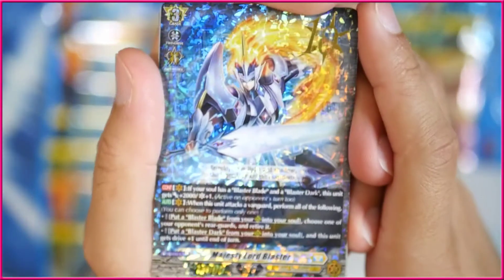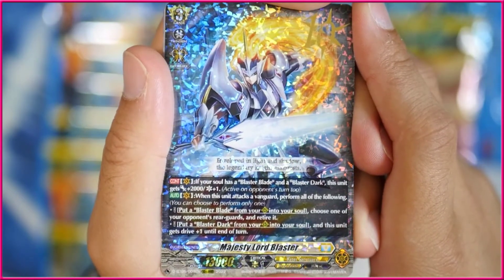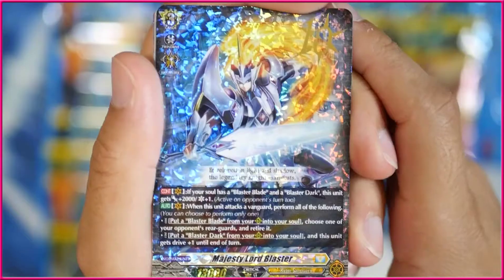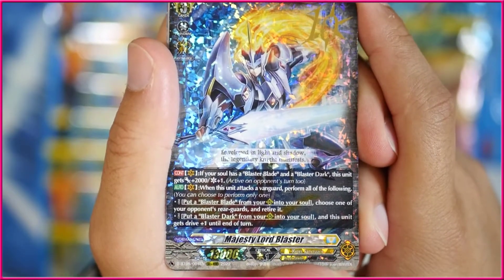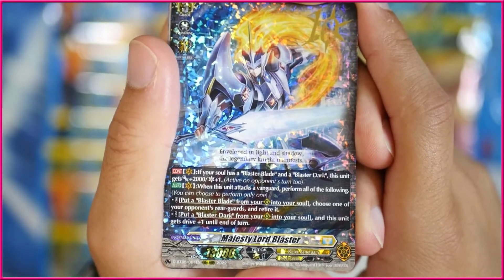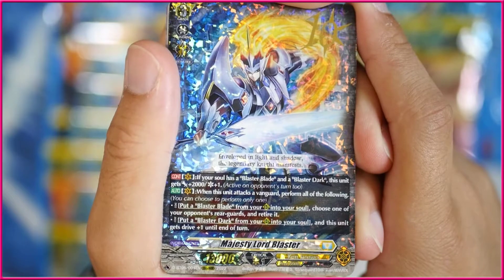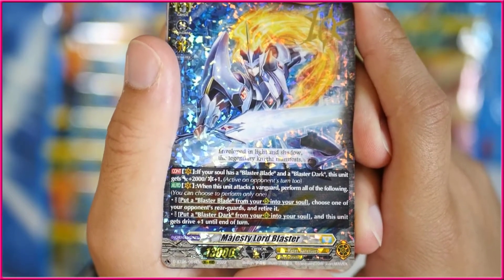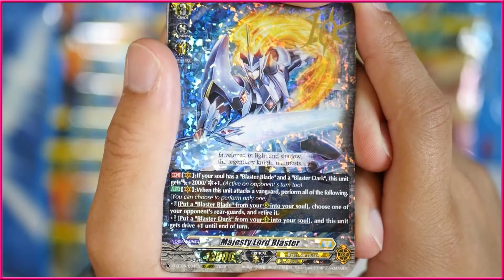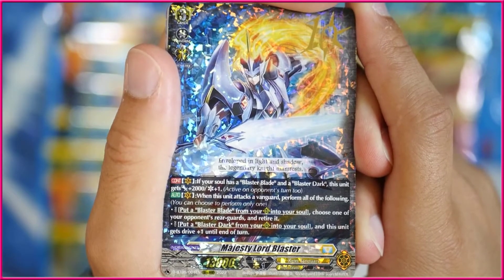We're actually gonna get our 10th triple rare here, which is Majesty Lord Blaster. This is the 10th triple rare — it has its 10th in the corner and its rarity is 10th triple rare. If your soul has a Blaster Blade and Blaster Dark, this card gets 2k attack and a critical, even on your opponent's turn. Then when this unit attacks a vanguard, perform one of the following: you can put a Blaster Blade from your rearguard into your soul and choose one of your opponent's rearguards to retire, or you can put a Blaster Dark from your rearguard into your soul and this unit gets plus one drive to the end of the turn.